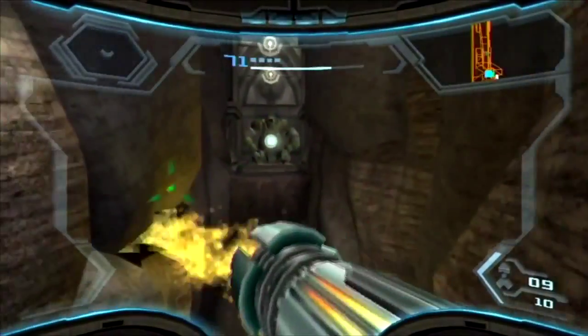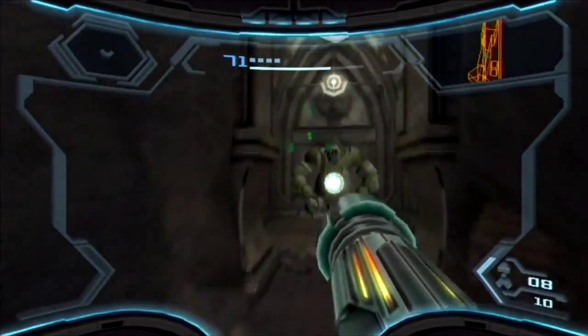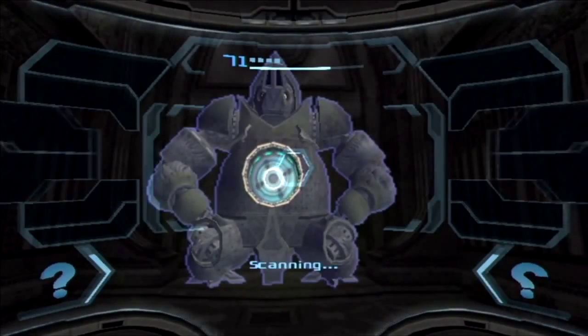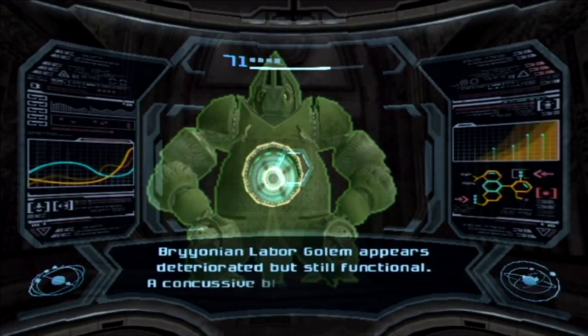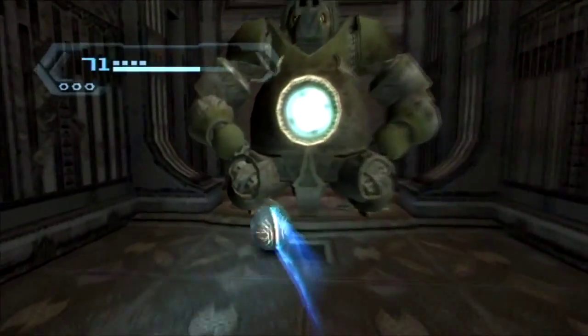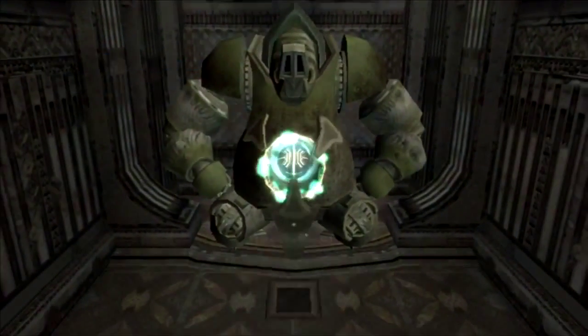Let's put the ice missile to work — it does impressive damage, especially since the ice missile was first seen in Metroid Fusion. Now what's this? "Brionian labyrinth golem appears deteriorated but still functional; a concussive blast may activate it." I think I know what it means — we'll need to use a morph ball bomb to do this.